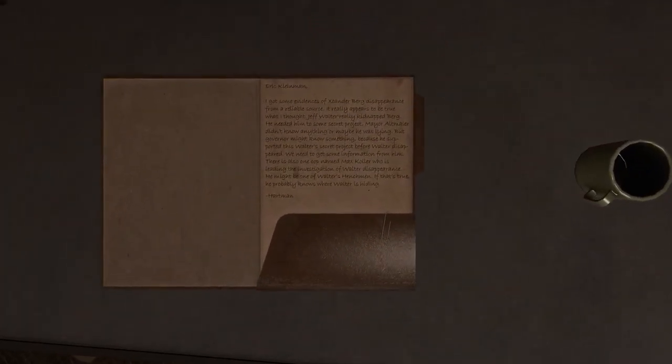Documents, just one page. Eric Kleinman — I got some evidence of Xander Berg's disappearance from a reliable source. Jeff Walter really kidnapped Berg — he needed him for some secret project. Mayor Altmauler didn't know anything, or maybe he was lying. The Governor might know something because he supported Walter's secret project before Walter disappeared. We need to get some information from him. There's also one cop named Max Collar who is leading the investigation of Walter's disappearance — he might be one of Walter's henchmen. If that's true he probably knows where Walter is hiding. Hartman.